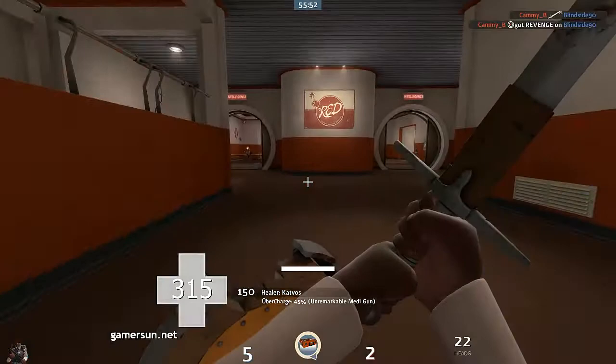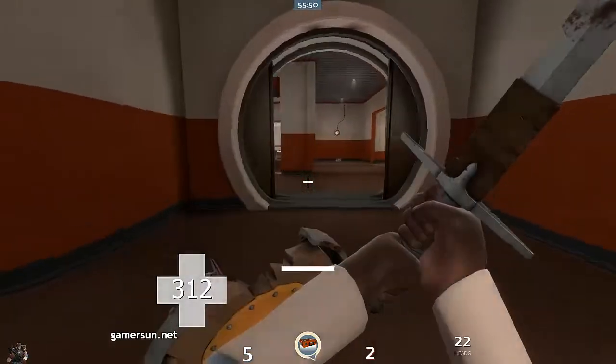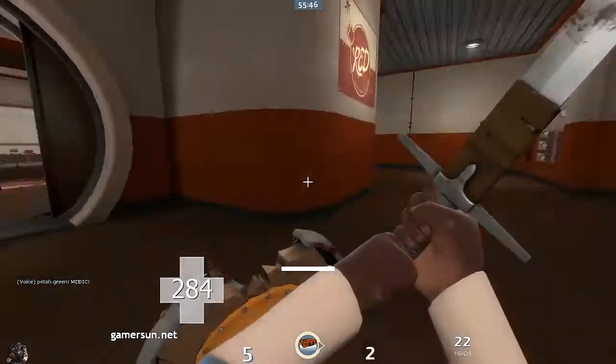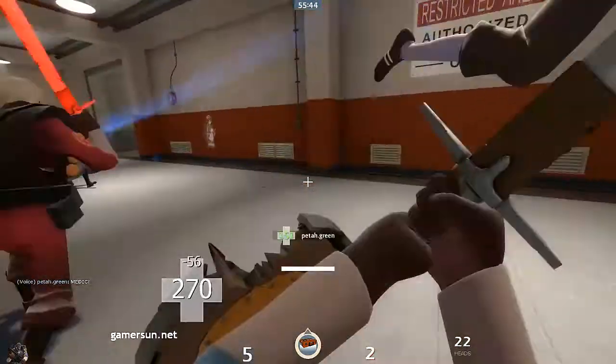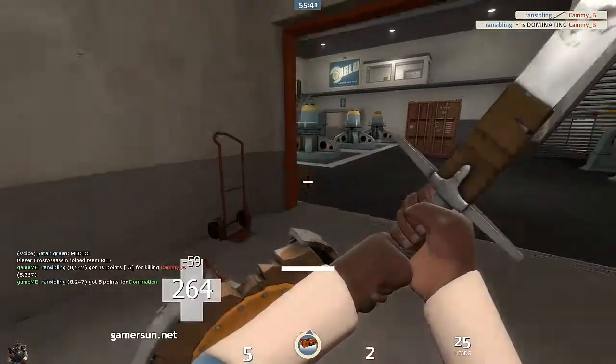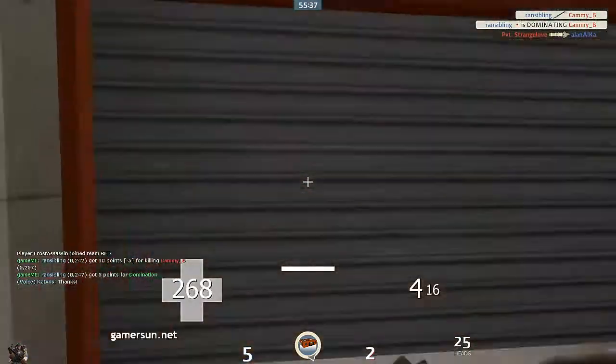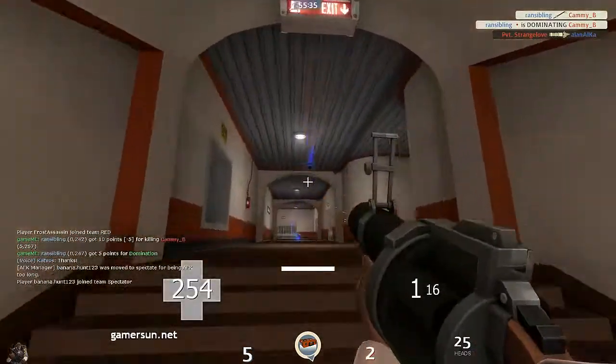If you actually kill another opposing Demo Knight, you take their heads — I don't really want to risk losing my heads though. Yep, he just gave me 25 heads. Thanks Cammy.